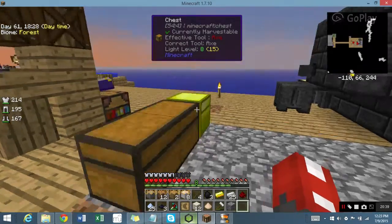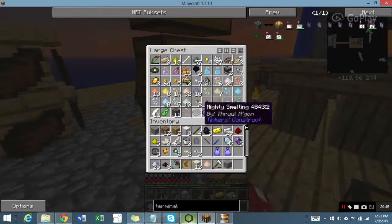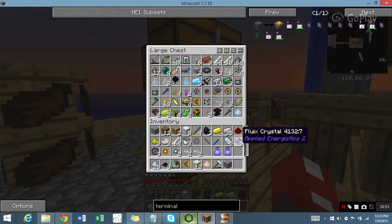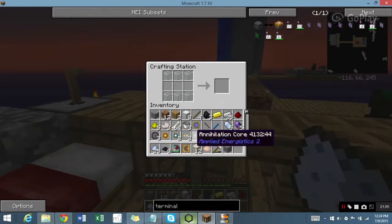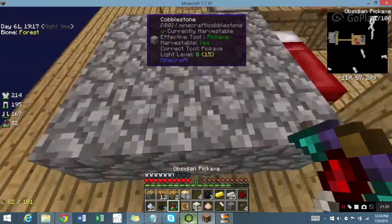This is why I need the ME system — so I can organize everything into one spot. It's right here in my hand, idiot. Okay, so that makes three. One, one, and I get four ME Cables. That should be enough, I should think. Back to this crap.